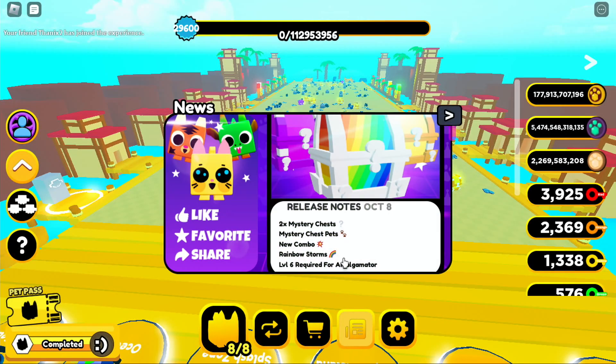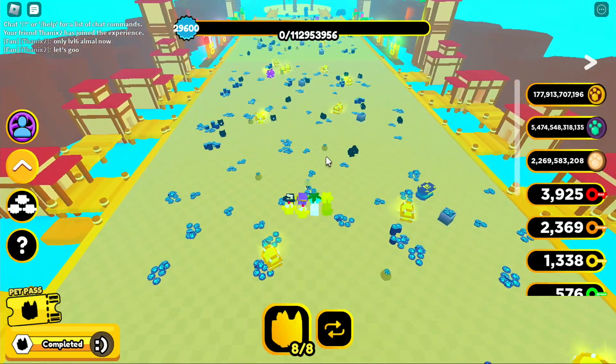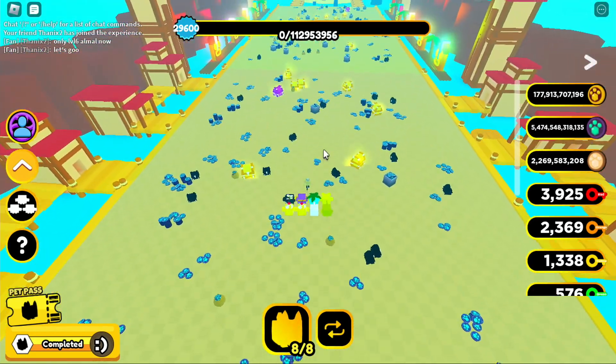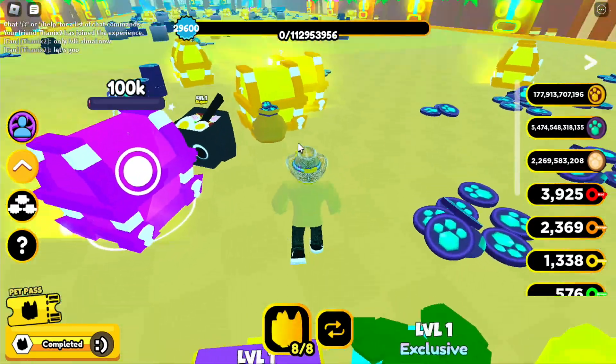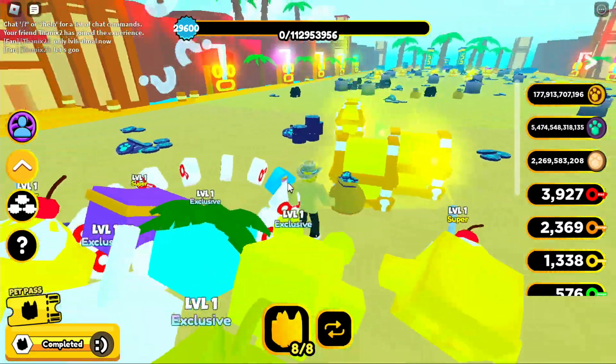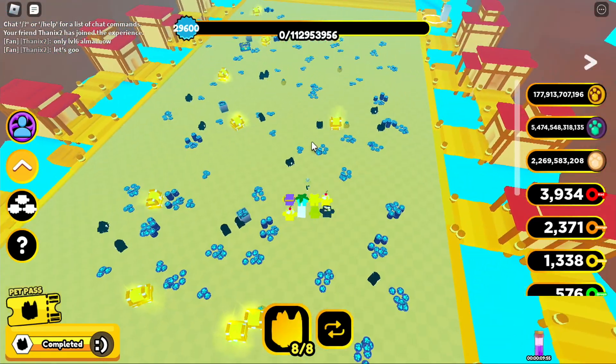Welcome back everyone, we got another update: two times mystery chests, mystery pet mystery chest pets, new combo rainbow storms, and level 6 required for an amalgamator. If you manage to get into a new server, tons of chests start off right away. I'm gonna go get the purple one right away because I love the purple ones — I want blue keys. I can do the combos, I can do whatever.